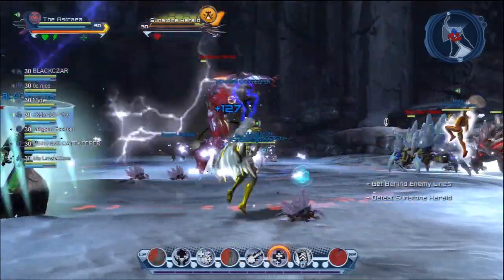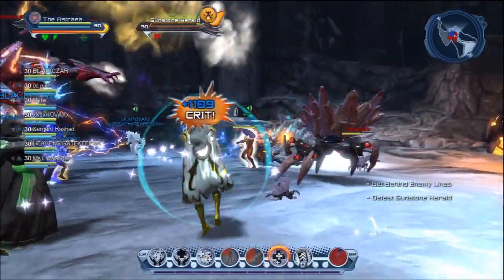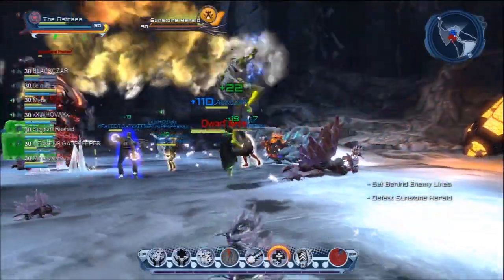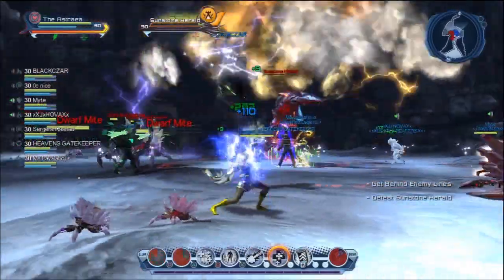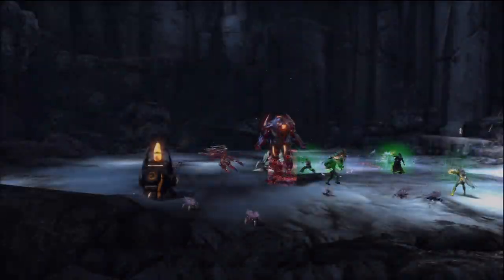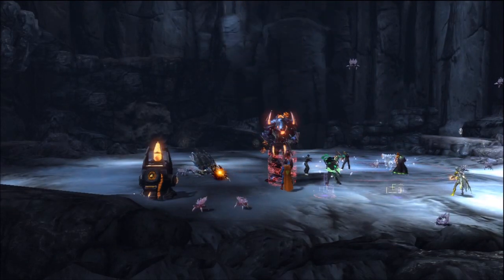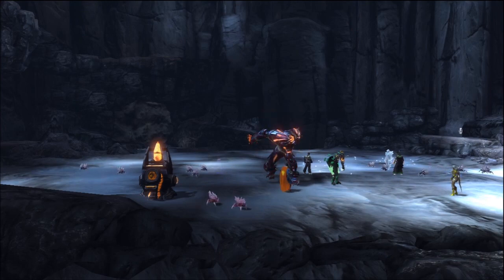Electrogenesis you'll also find in the Voltage Tree. Electrogenesis works a lot similar to Circle of Protection, or Circle of Destiny as they call it now. You always want to try and keep that up at all times — it's a nice little heal over time that helps keep everybody's health up.